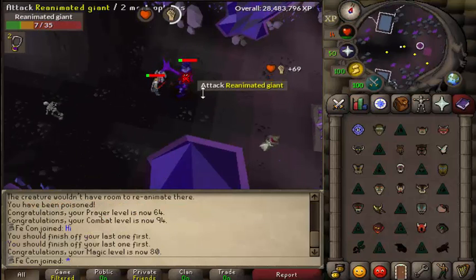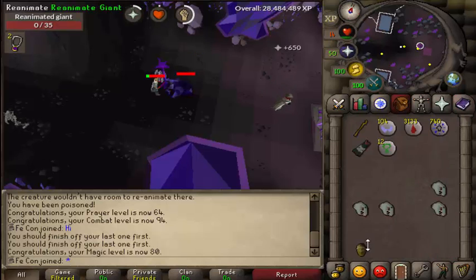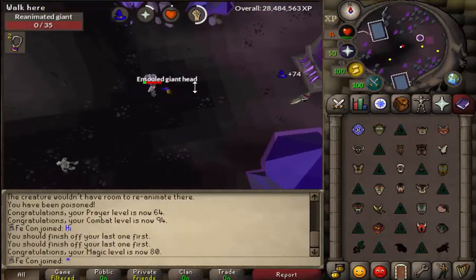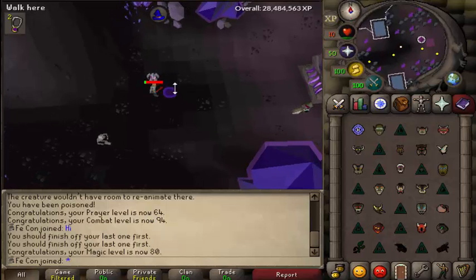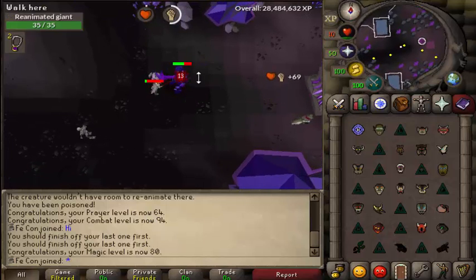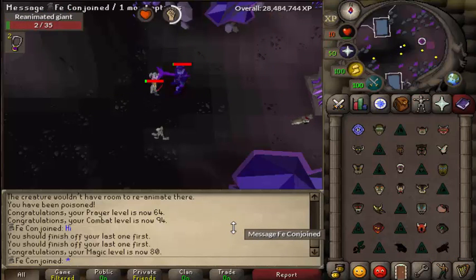80 fucking magic! Now I can boost and make Barrows teleports, which will make Barrows 10 times easier. I'll just make like 500 Barrows tabs or something — it would take me a long time but 500 tabs would last me a long time. So I might do that. Yeah, that's fucking awesome.